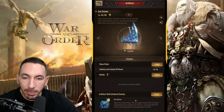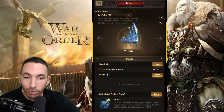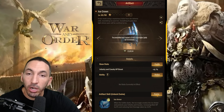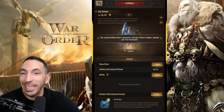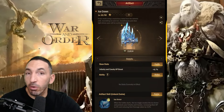The artifact evolution upgrade creates the Ice Armor skill. When battle starts, the ice magic creates an ice armor that protects your infantry and cavalry, increasing their HP by 6% and reducing damage taken by 4.8%. To evolve this, your artifact has to be level 20 and three stars or higher.